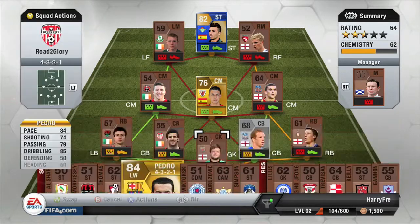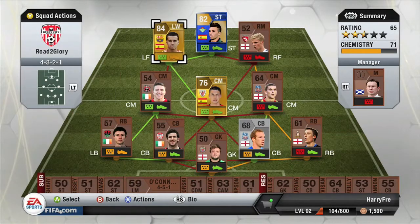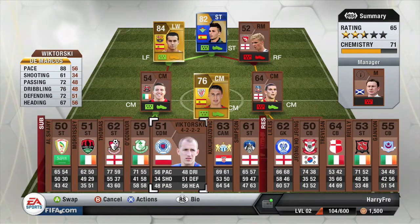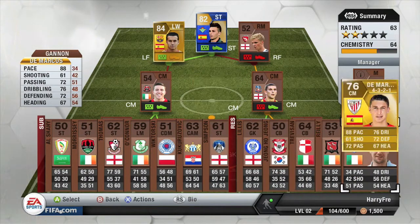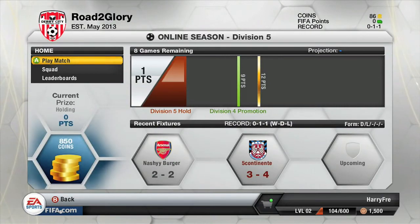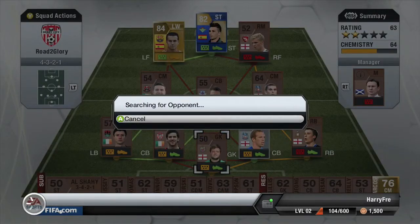I put him in the squad and fast forward this bit as well because it's all a bit boring. I'm trying to get a bit more chemistry, shuffling a few pairs around. I had to take DeMarcos off because I noticed his fitness was very, very poor, which was quite unfortunate because it brought down Pedro's chemistry. But I get back into the Division 5 matchmaking — it's taking a while and I suppose no one's in Division 5 anymore, which is unfortunate.